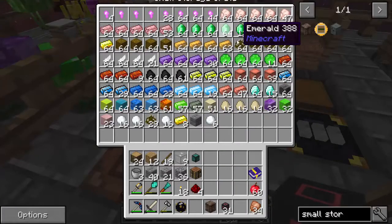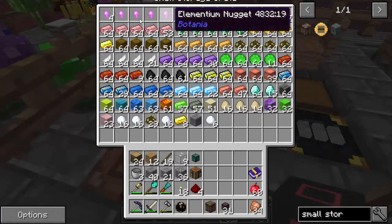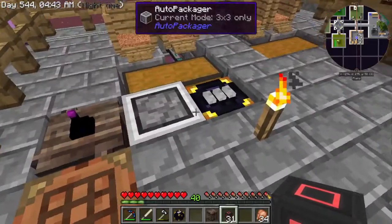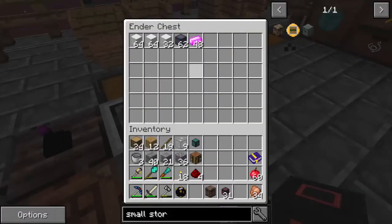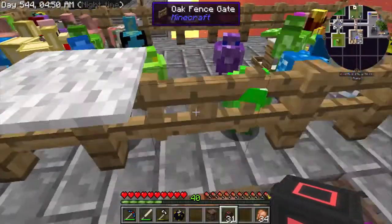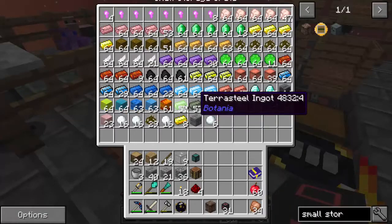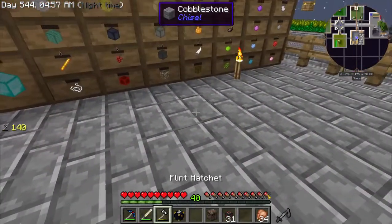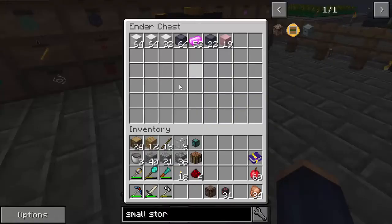We'll end up doing the compression twice, because it goes from nuggets to ingots first, and then we'll do the ingots into blocks. It is processing everything now, sending it from here over to the ender chest. So now in my ender chest, wherever we put the third one, we'll have everything ready to go.